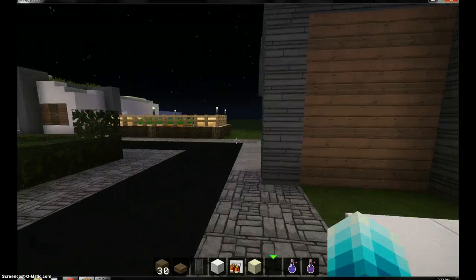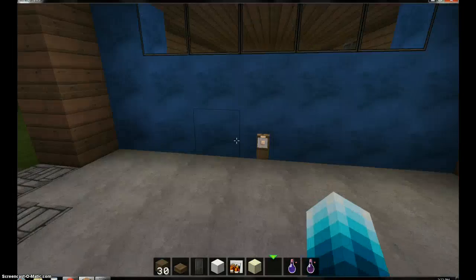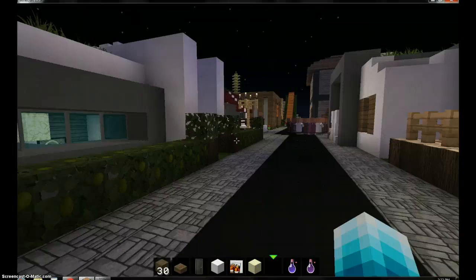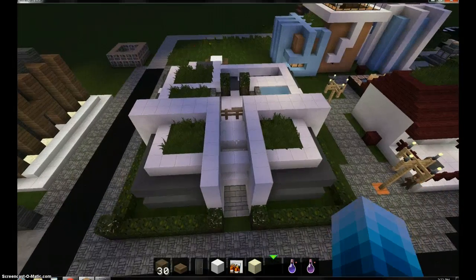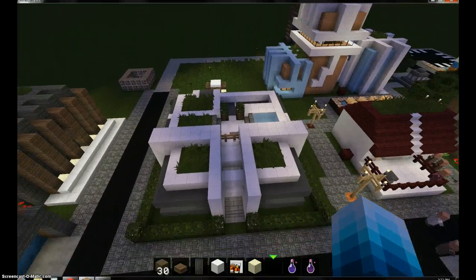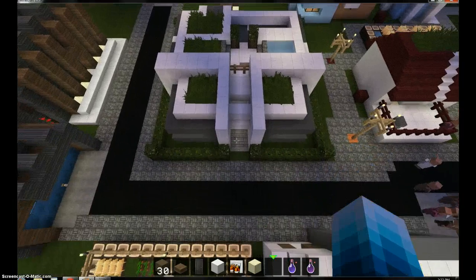And here, as we turn here, we have a little farm, still a garage. And we have this, baby. This is basically from Corellis, but I made a little bit of tweaks from it, because he kind of overcounted-ish, I think.